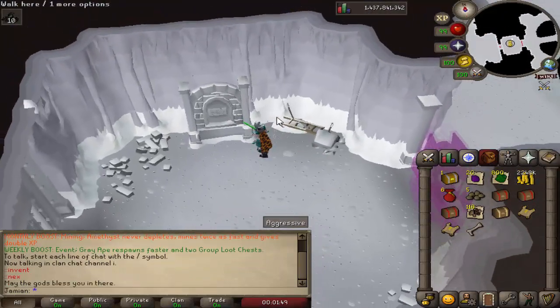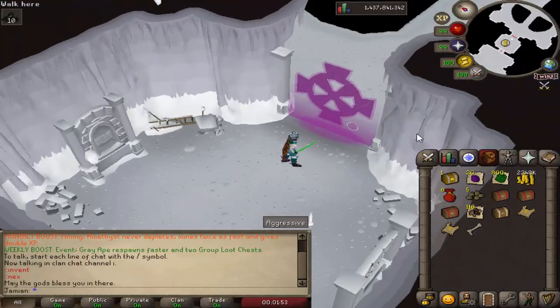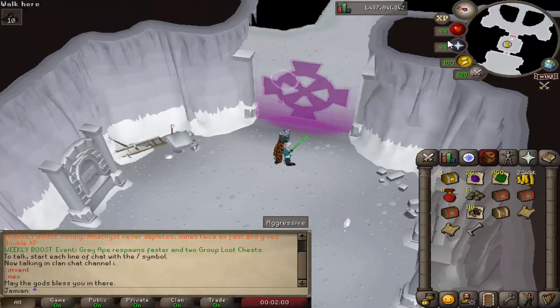Back to Nex — you can now read from the ancient plaque and it will restore your stats, so you don't have to go home anymore. You now get 75 Night Hill shards from smashing a Night Hill horn.